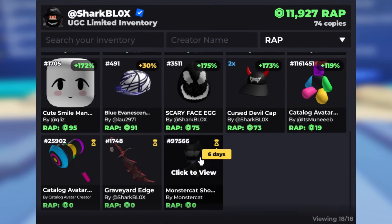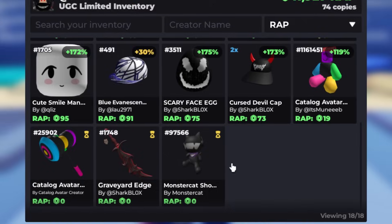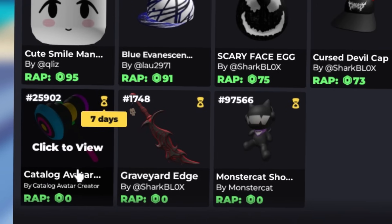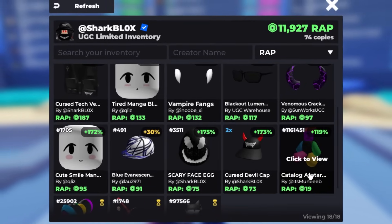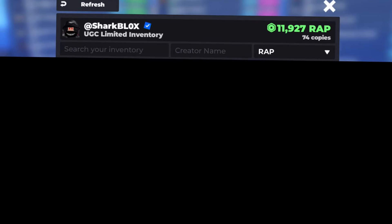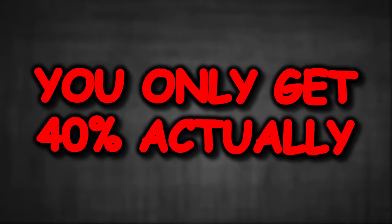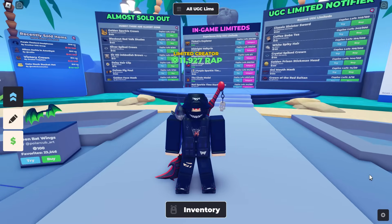My cheapest item is the Monster Cat Arcade at zero, but to be fair this hasn't gone on sale just yet. One other thing I really like about this game is it tells you when an item is about to become resellable — so this one would be 6 days, my Immortal Sword is 19 days, and the Catalog Avatar Creator Boink Hammer is 7 days. My cheapest real item is 19 Robux — the Catalog Avatar Creator little plushy avatar. Also worth noting: when you resell your UGC Limiteds, you only get 40% back. That's terrible — with regular Roblox Limiteds you get 70%, but yeah, this time it's a lot worse.